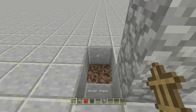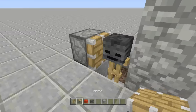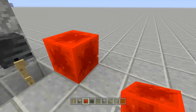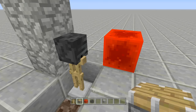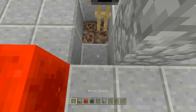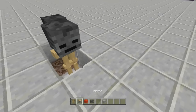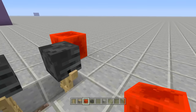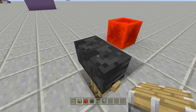Place an armor stand facing away from the soul sand, with a wither skeleton skull on top. Next, place a piston right next to it, send power to it, and it'll push it to the side. Break the piston, then place another piston on the other side — it's going to push it into that soul sand block. Place another armor stand, add another wither skeleton skull, place a piston on this side pushing left, break it, then place a piston on the back side pushing it into the soul sand block.